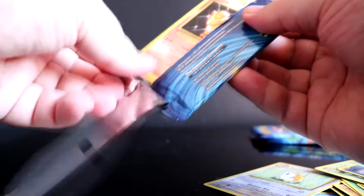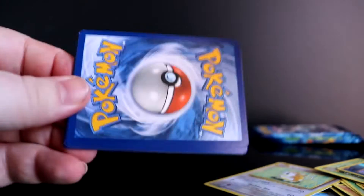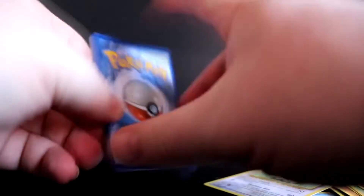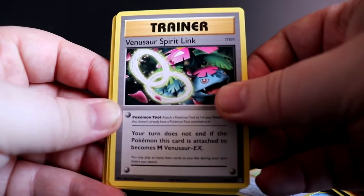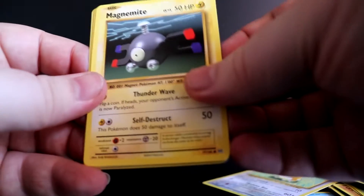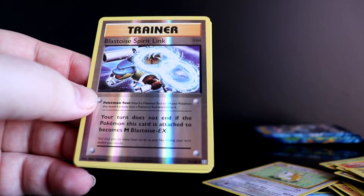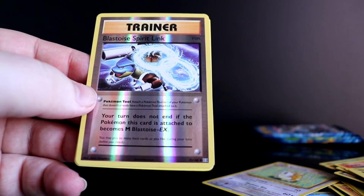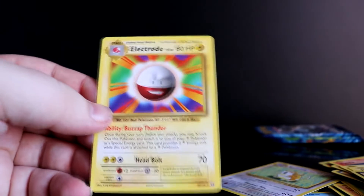Let's go Raichu! I can just tell — these cards, they're itching to give me a Charizard, they're just dying to. There we go, that's our code, one two three. All right, we have a Charmeleon — Venusaur Spirit Link, Energy Removal, Vulpix, Sandshrew, Ponyta, Magnemite, another Pikachu. Oh hell yes, this looks dope — the reverse holo Blastoise Spirit Link! This thing looks nice, we'll take it. And the final card — boom, regular rare Electrode.